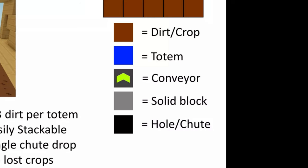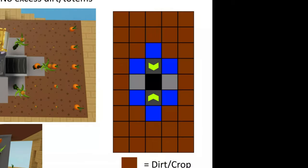Things you will need for this farm: obviously you're going to need dirt, you're going to need 6 totems, 2 conveyor belts, 2 solid blocks — maybe just use stone for that — and then you're also going to need that hole in the middle. Follow the diagram; that's the basic blueprint for this auto farm.